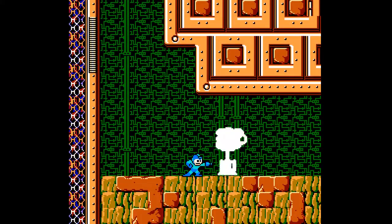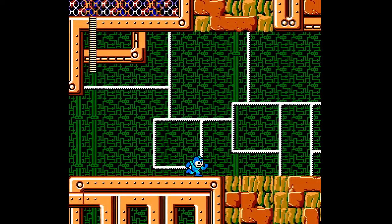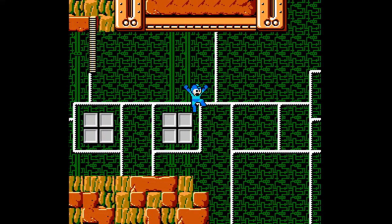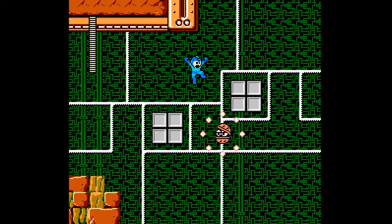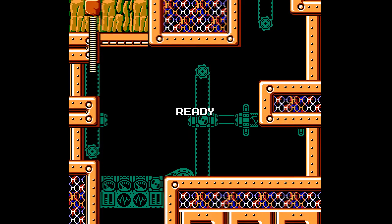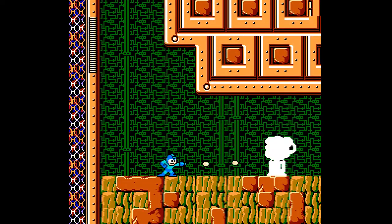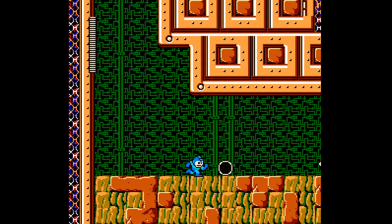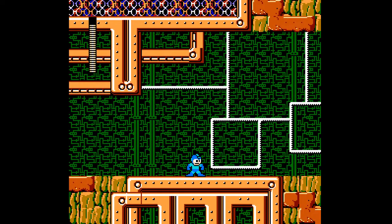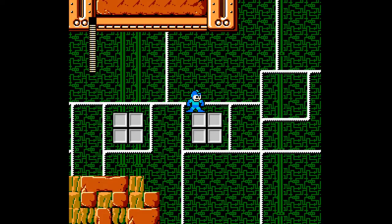I'll also have to try and remember that there are those pit enemies that might appear later on in the stage — I only think they appear in the beginning sections, like you can see in the regular game. You really have to go faster; that guy will get you every time. Okay, careful — and here we go, fast!